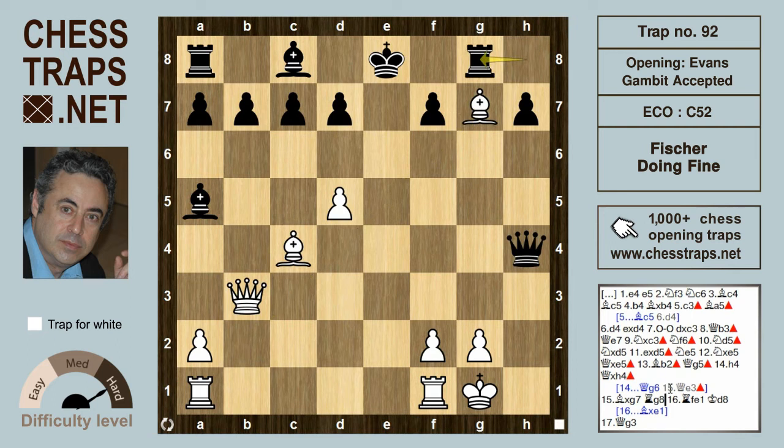Taking on h4 allows Bxg7, hitting the rook. When the rook moves over, Fischer brings his rooks into the game with Rfe1. It really makes no difference whatsoever at this stage — this exchange sacrifice — because we're going to have the same position after Bxe1 and then the rook recaptures on e1.